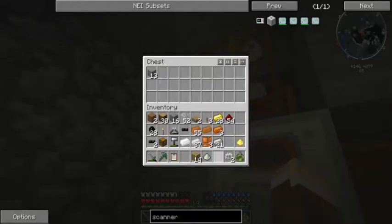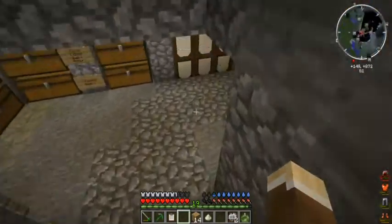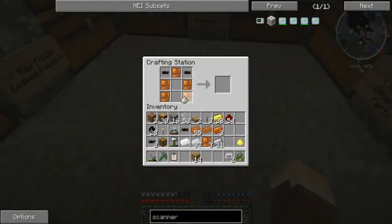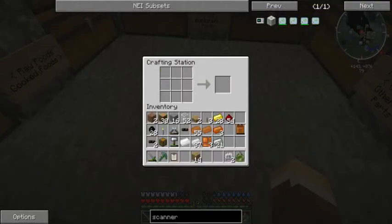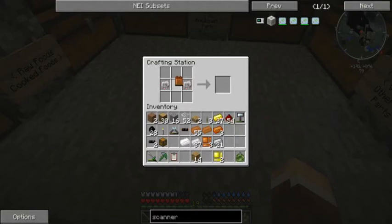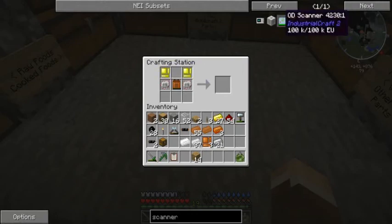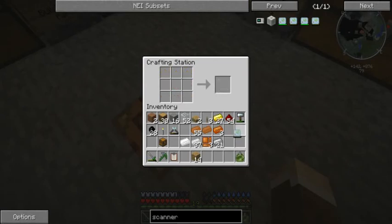Got it. Lead, sulfur, battery - nice. I need two gold. Sometimes that just doesn't work. It's a good thing I found that glowstone in the village, isn't it? Alright, so there's the scanner.